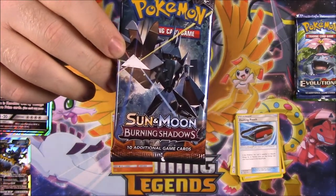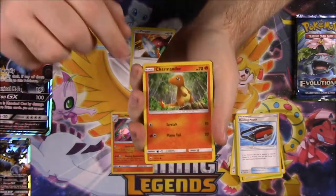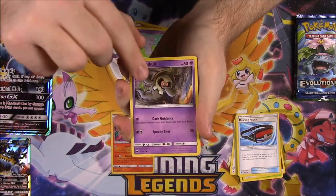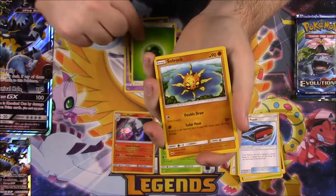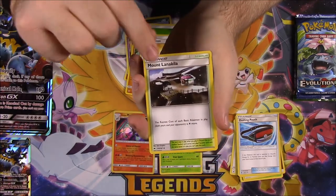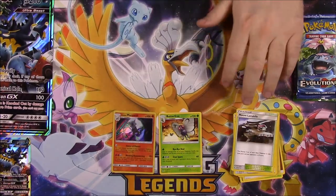Then we've got Burning Shadows. We've got a Porygon, Charmander, Mareep, Espurr, Duskull, Weedle Reverse Holo, and a Butterfree with Bye Bye Butterfree. We've got a Grass Energy, Solrock, Wishful Baton Trainer, and Mt. Lanakila Trainer. So we've got a Butterfree, which we've got a bunch of — nothing special.